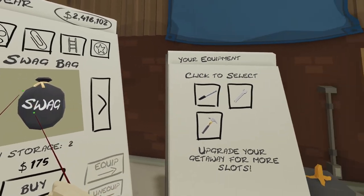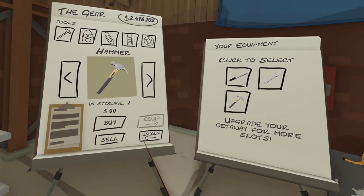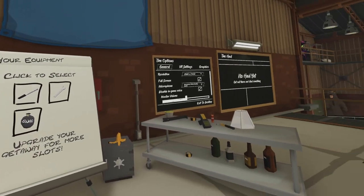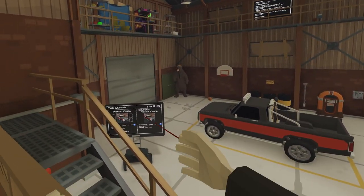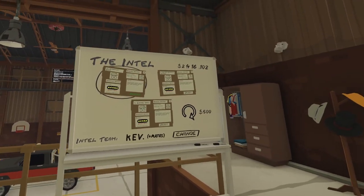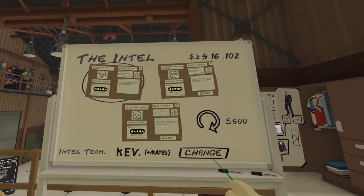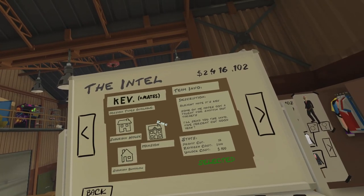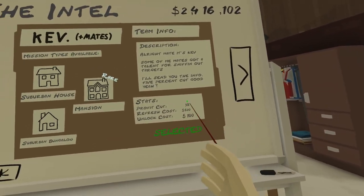The swag bag is really good for picking up lots of little things at once, and I would usually take one with me. I might actually unequip the hammer and equip a swag bag instead. So we've got our vehicle — these are all limited by weight and driver cut, meaning the getaway vehicle driver will take a cut of anything you steal. The bigger vehicles obviously have a bigger cut, but you can steal bigger things. These are the Intel teams, and each team — such as Kev's, Tony's, or the Harrier Heist Corps — will have different missions that you can do.